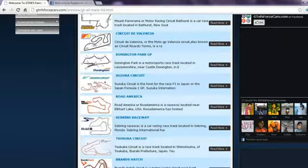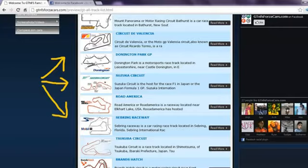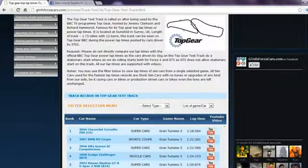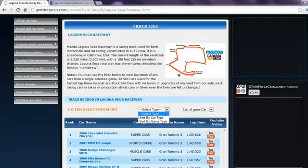We also have 24 world famous racing circuits listed on our website on which we register the lap times of sim cars from different racing games. You can access the race car track list from the drop-down menu as well. Clicking on any race track will lead you to lap times of all the sim cars we have run on that track, arranged rank-wise according to their lap times. You may also watch the lap time YouTube video on our website directly, or use the filter to see lap times of cars from any one particular game.